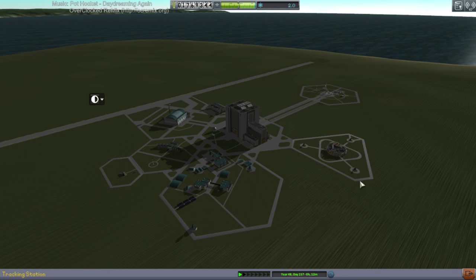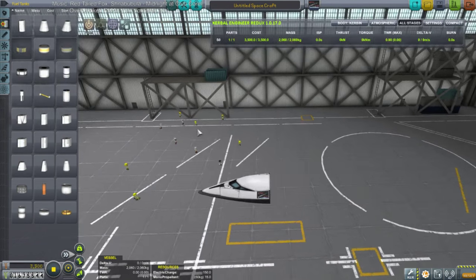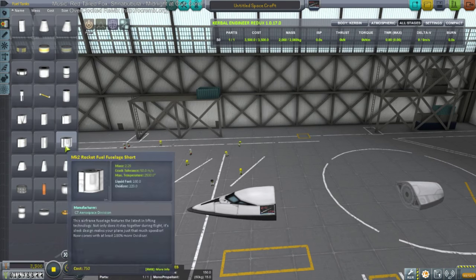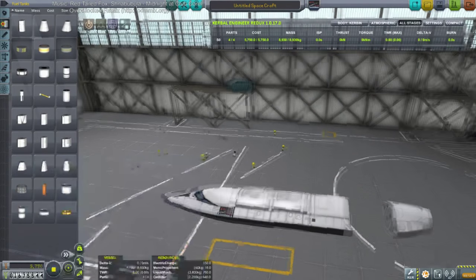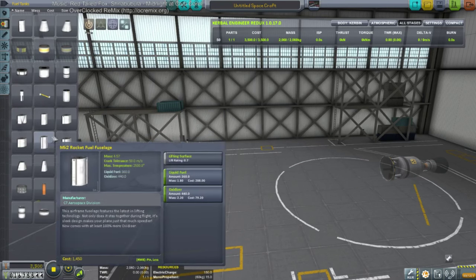We can't do this with a space plane because we don't have the right engine. It's been a long time since I built a space plane without the Rapier. Mikko wants a turbojet-Nerva space plane — that means one of these adapters on the tail for the Nerva. Let's go with small tanks and liquid fuel in the middle. Wait, the tail has liquid fuel and oxidizer — we just want liquid fuel, not oxidizer.